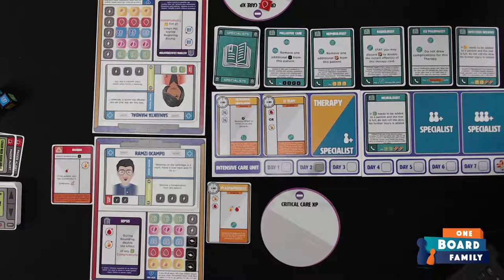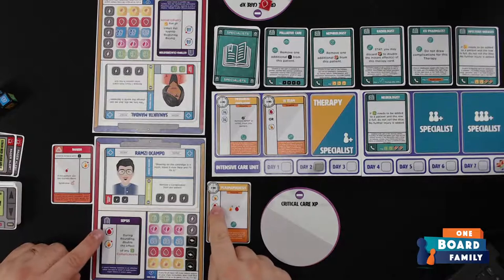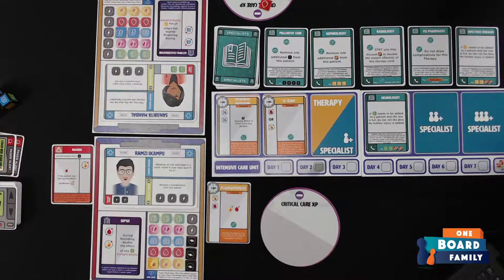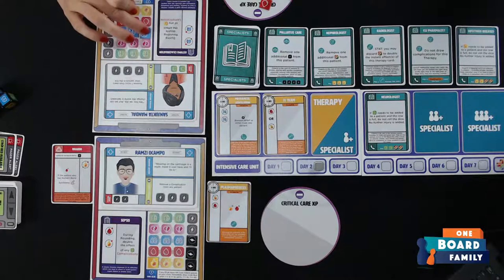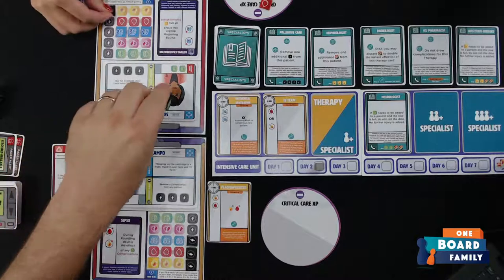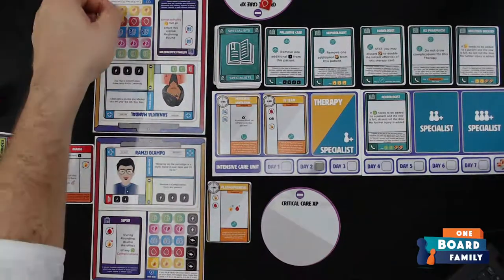We move the day tracker to day two. The game plays over seven rounds and hopefully we can cure our patients before then. Starting day two rounding — blood cancels out, fever cancels out, but I still get one fever. I should have taken care of my lung injuries first. My card says double the effect of any fever complications, which I don't have right now — that's good. Because I overflow, I take a crisis token and roll the die to see where the overflow goes.